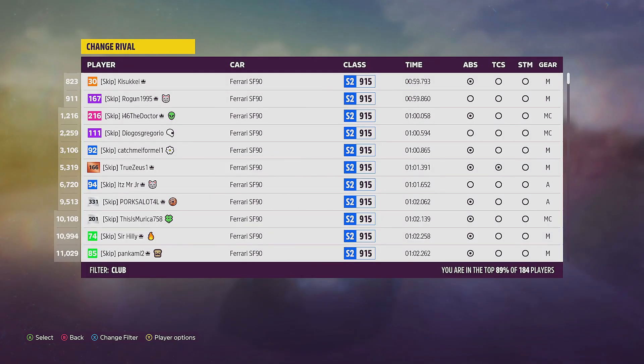Here is the club leaderboard for this month's Monthly Rivals so far. The aim of the game is to get as high up this club leaderboard as we can. I'd like to get under the one minute mark, but that's going to put us third on the club leaderboard. I don't think that's going to be possible, but we'll do the best we can. So wish me luck. Let's jump in the SF90 and set some hot laps.